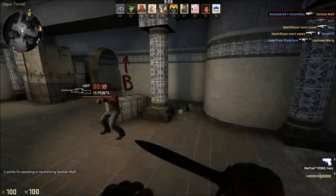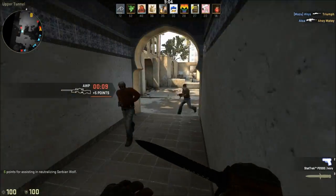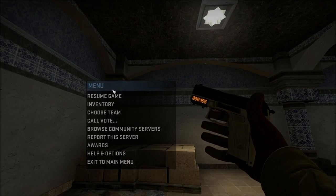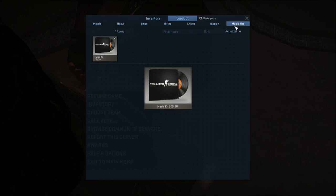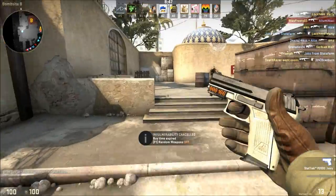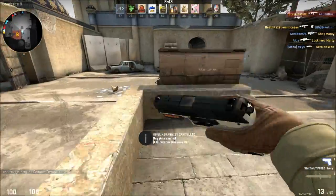We all already start out with one music kit, which is the default music kit, and you can see that in your inventory. If we look in here, it'll be in music kits right here — that's your default Counter-Strike music kit. There are, I think, six other music kits available for people. And yeah, that's the music kit feature.